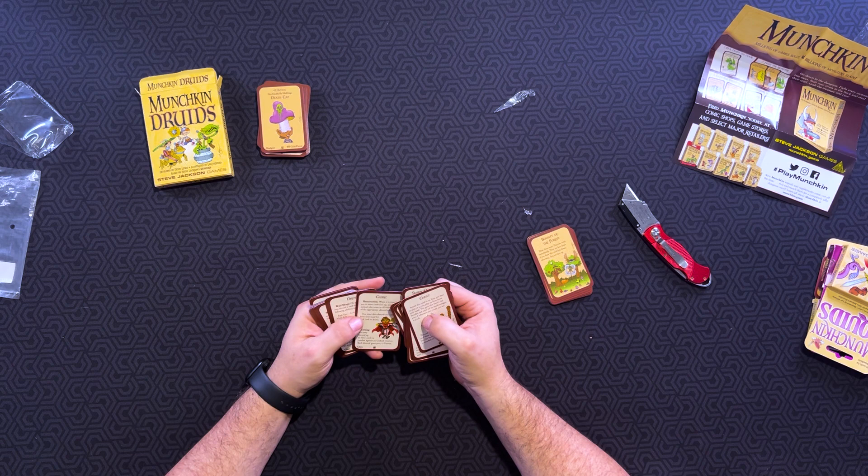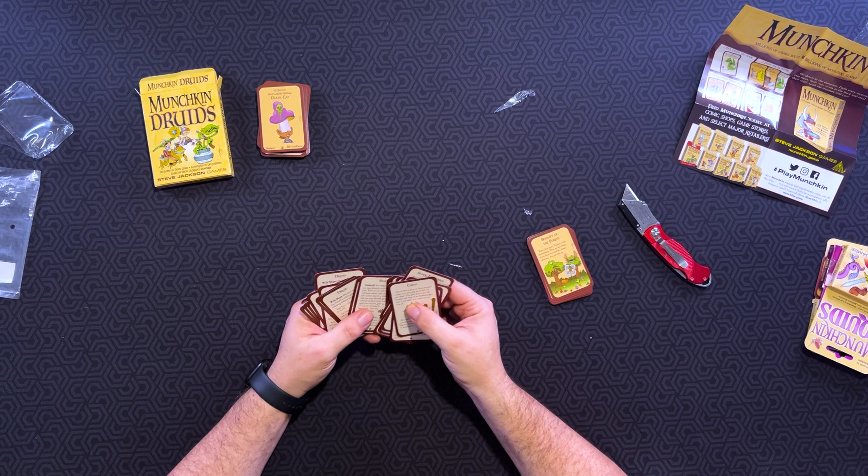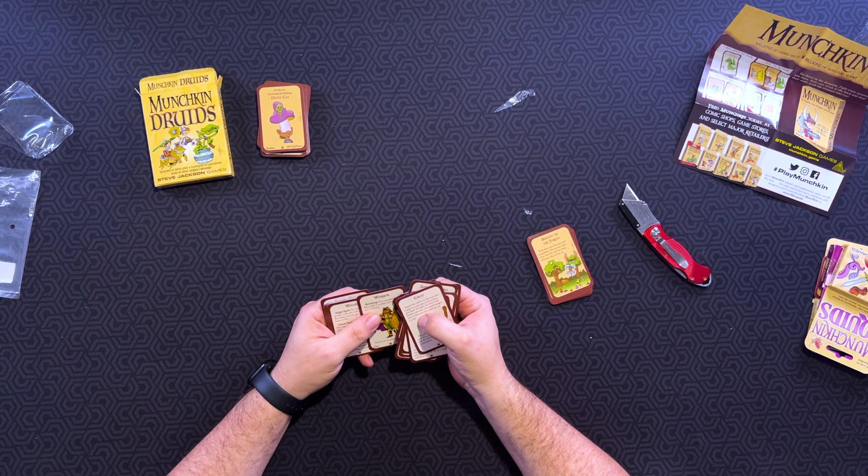Then we've got the Cleric, Druid, Druid, Druid, Druid, Druid — five Druids. A Ranger, a Thief, a Warrior, a Wizard, a Centaur, a Dwarf, an Elf, a Gnome, a Halfling, and a Lizard guy. Like I said, them adding in cards from the previous Munchkin expansions — trying to get it to where you'll hopefully see those cards if you blend everything together. But only adding one here and there isn't really going to have you see it a lot.